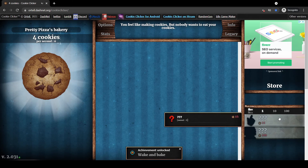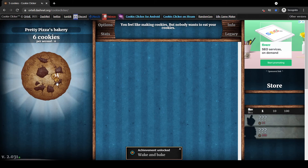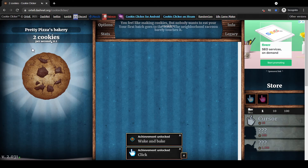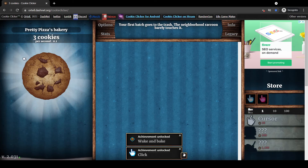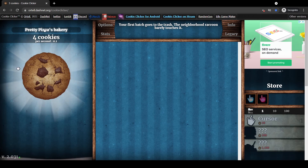As you get more cookies, you can gain upgrades down here. These upgrades allow you to get cookies even while you're not clicking. For example, at 15-17 cookies you can buy a cursor and get 0.1 cookies per second, so even if you're not on the screen you'll still be getting cookies. Eventually with all the rebirths you'll gain offline earning cookies, but that's not what today's video is about — today I'll show you how to access these secret dev tools.